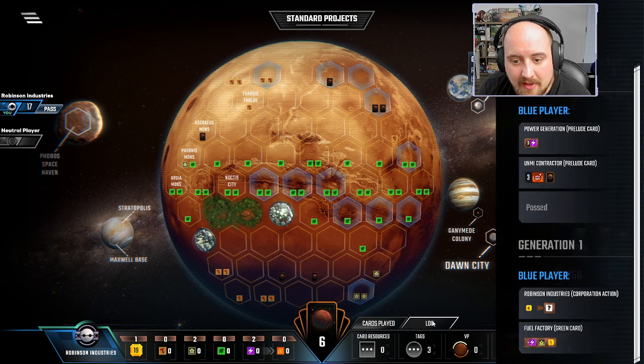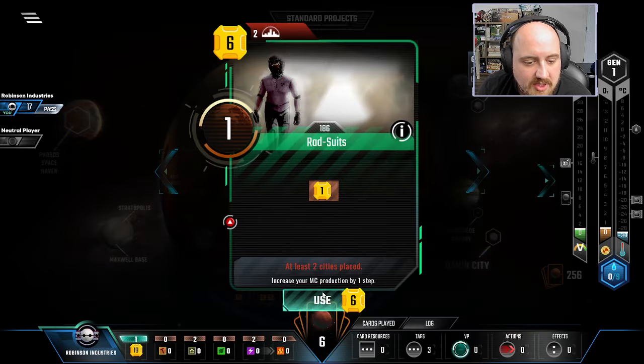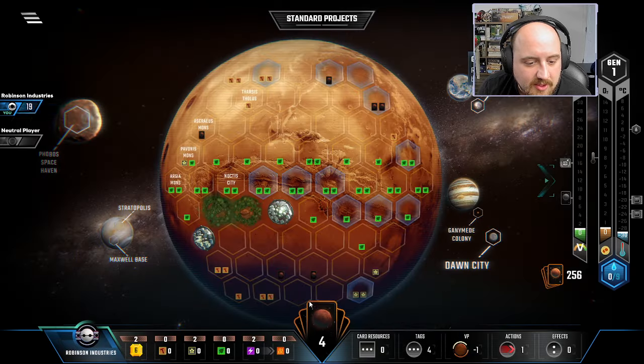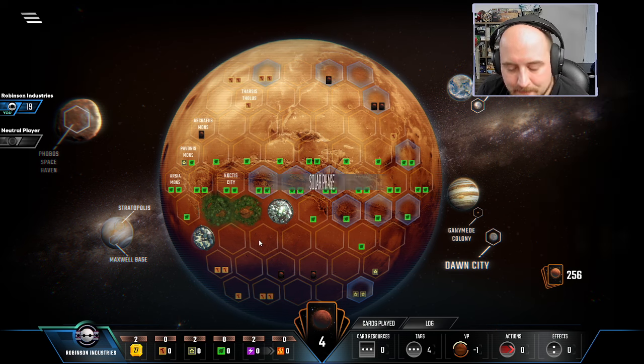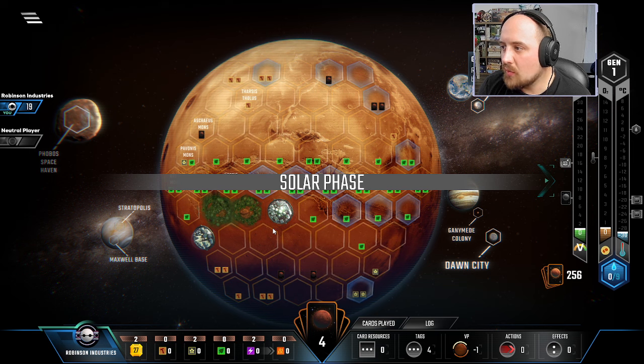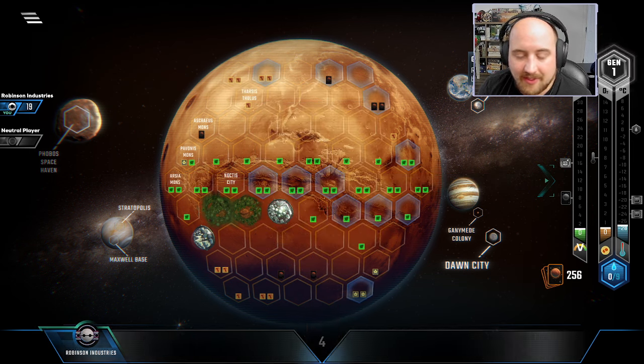I could have played things differently if I picked up Steel. I don't know if that's what I want to do. Let me just get the three income. Let's not worry about the heat for one gen here. Hold on to a couple dollars and see what we get — maybe there's something in it for us that's going to be cute. We'll do the standard heat bumps.